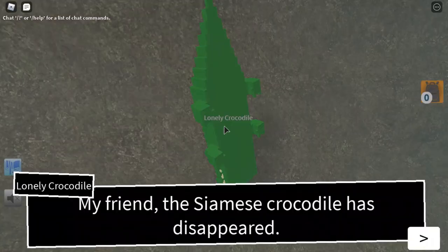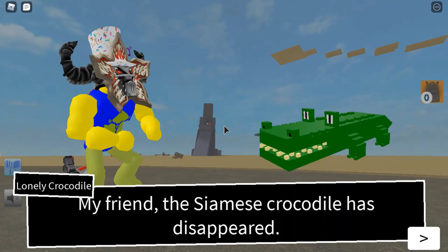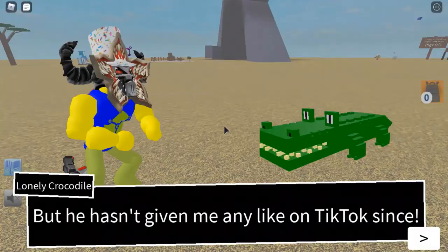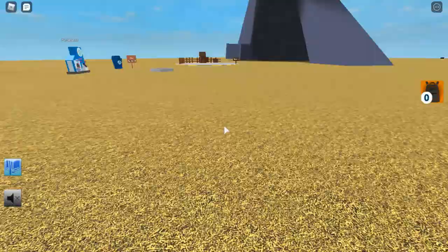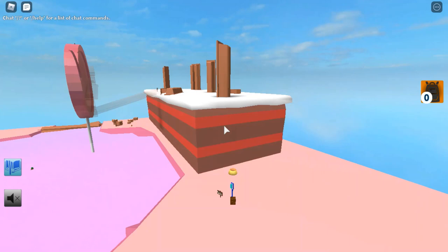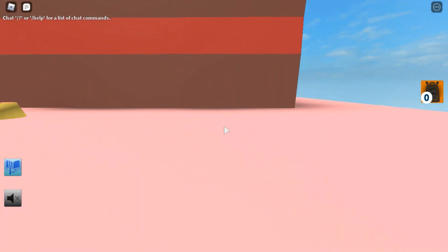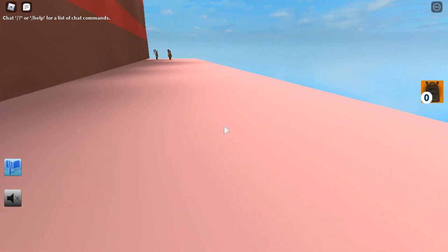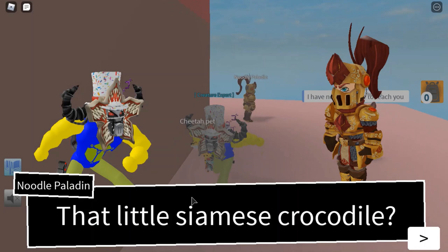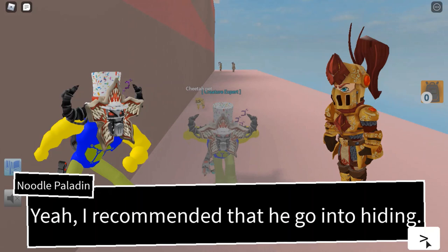You're going to need to swim underneath and tap the lonely crocodile. The Siamese crocodile has disappeared — he said he was going on a vacation but hasn't given me any likes on TikTok since. Now you need to go to the Noodle Paladin in Candyland Zone. Once in Candyland Zone, go behind this huge toffee or chocolate cake. You'll see two knights: one for the Siamese crocodile and the other for the eel. I recommended that he go into hiding.